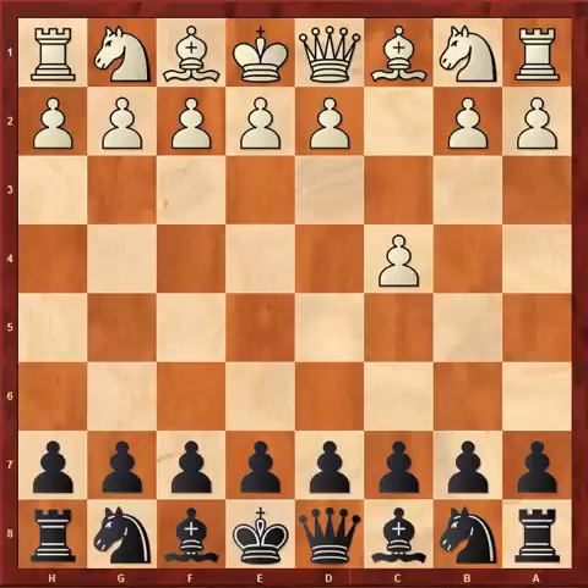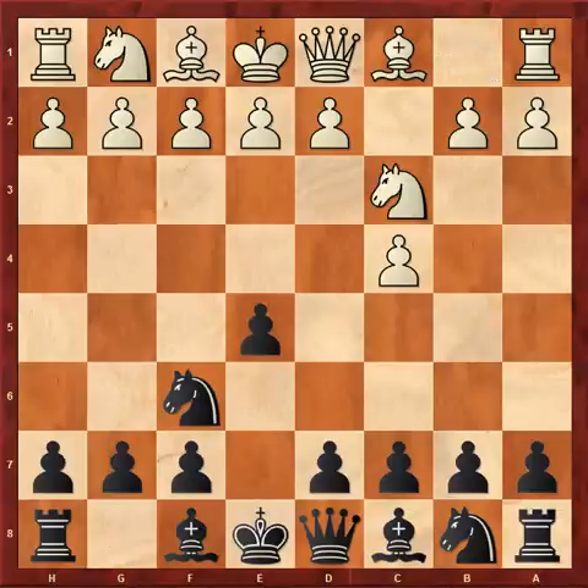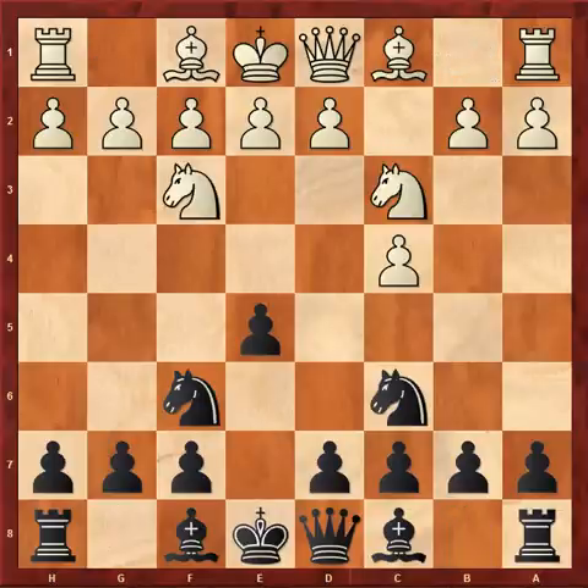The game started C4, E5, Nc3, Nf6, Nf3, Nc6. This is the main line of the English opening. Now the most popular move is G3, but my opponent played the solid E3.